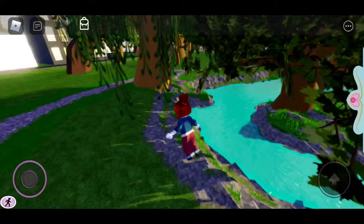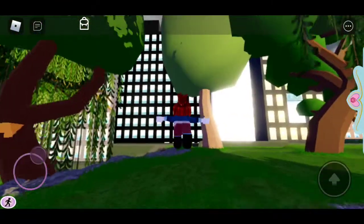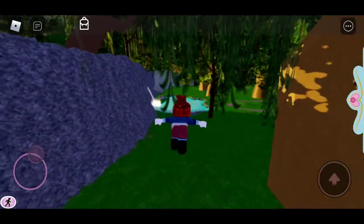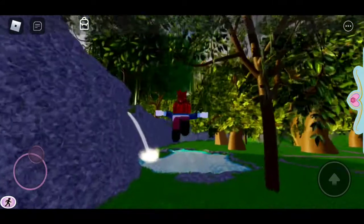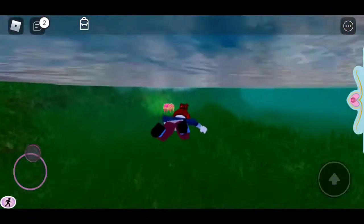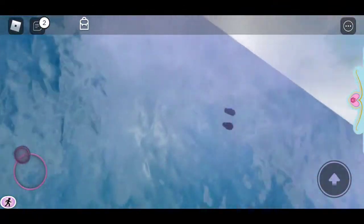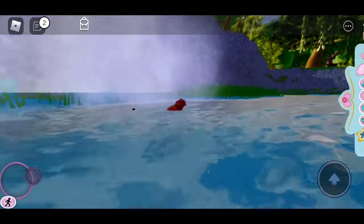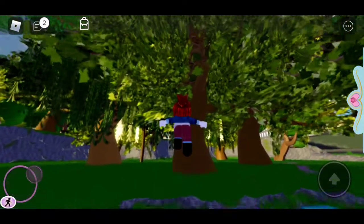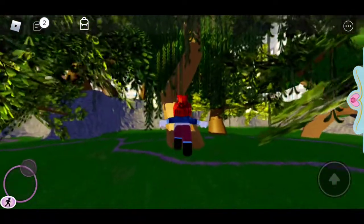You're gonna go where that tree is and then go to the right. Once you've seen this curve over here, you're going over there and you're going to see this pond. Once you've gone to the pond, you're gonna jump into the pond — obviously — and there's a chest! What's inside it? 1,000 diamonds, baby! So now we have 1,822 diamonds. Next location, let's go find it.